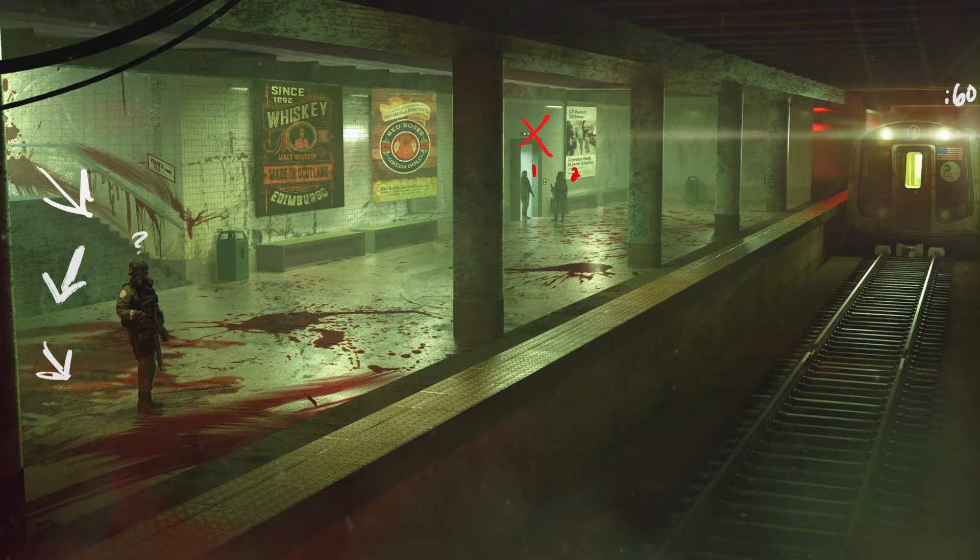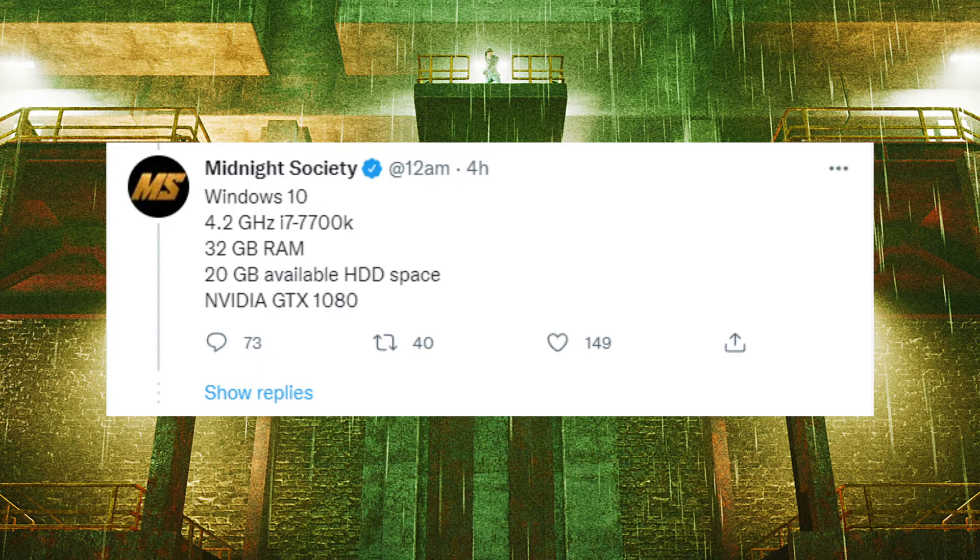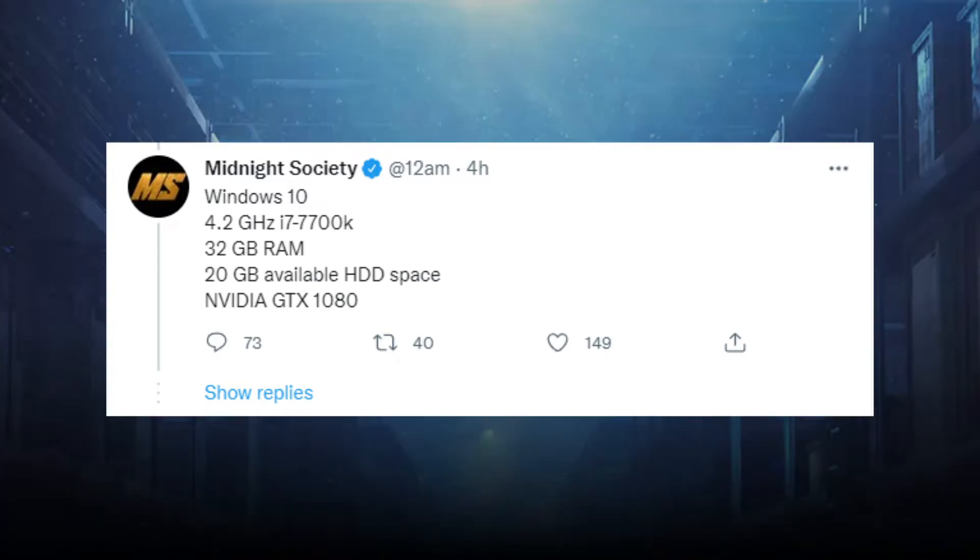Someone on Twitter asked Midnight Society on their final countdown post what the minimum PC requirements are. They posted what you need to run it smoothly: an i7-7700K, a GTX 1080, and 32 GB of RAM. Keep in mind this is an unfinished game, so it's going to take a lot more memory because it's not polished and not optimized — that's why the requirements are so high.